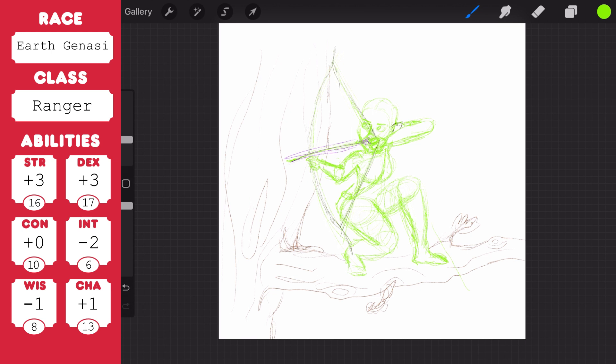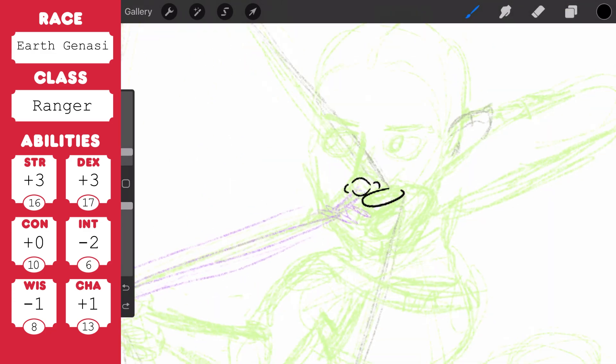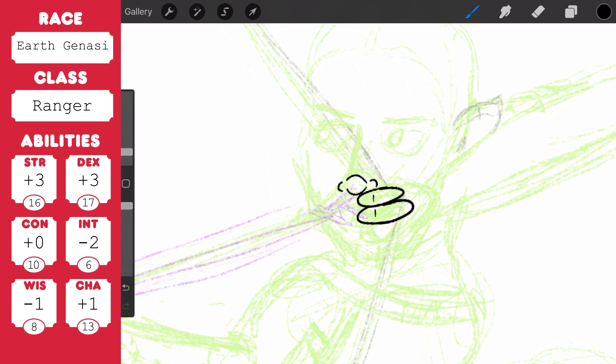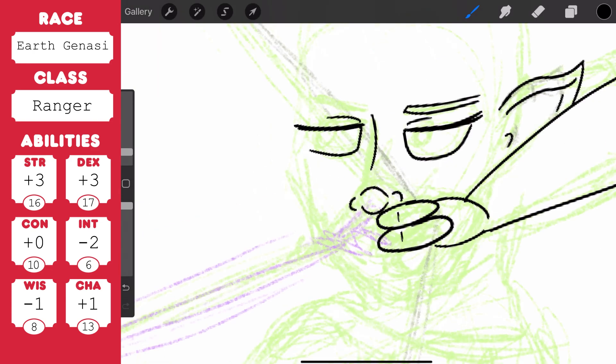I don't really know what that has to do with merging with stone — I would have assumed that meant you could kind of turn into stone or something. Anyway, merge with stone: at 5th level, merge with stone allows you to cast the pass without trace spell without requiring a material component. Handy.